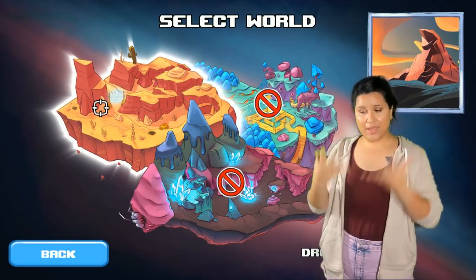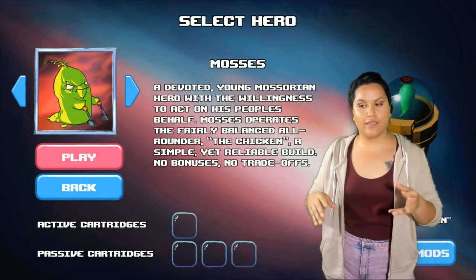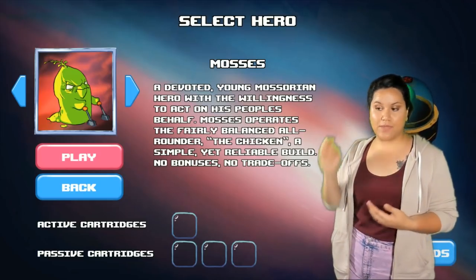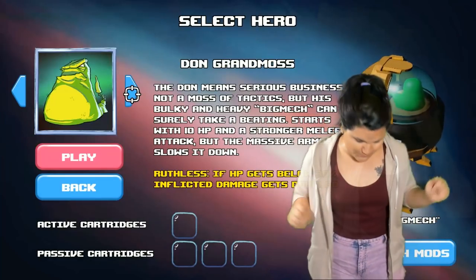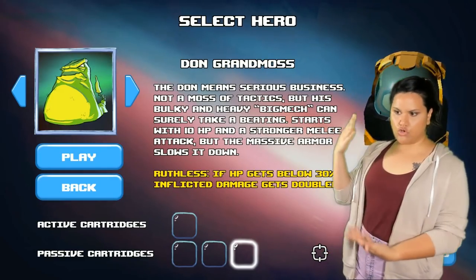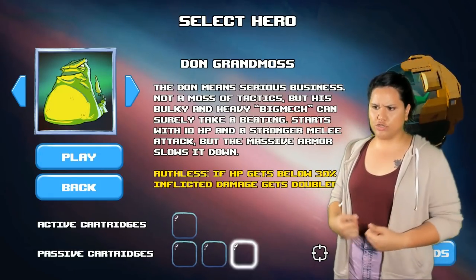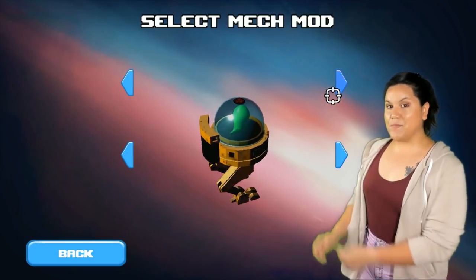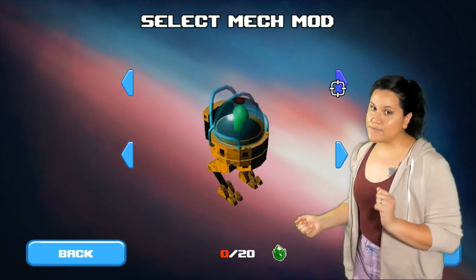We can pick where we want to fight, but when we're first playing, we can only play at a certain area. This is our hero, a devoted young mossarian hero with the willingness to act on his people's behalf. Moss operates as a fairly balanced all-rounder. One of the other heroes I was able to obtain through the shop was the Don Grand Moss — the Don means serious business, not a moss of tactics, but his bulky heavy big mech can surely take the beating. Speaking of mechs, we can also modify our mech by buying things, but we need to use this green crystal as our currency, which we obtain throughout the game.